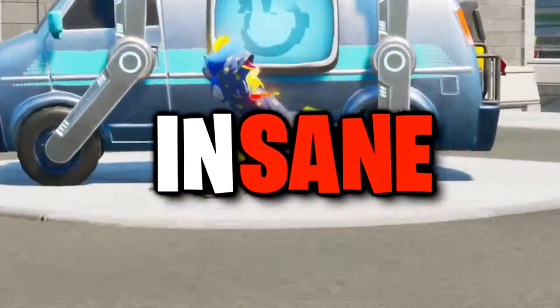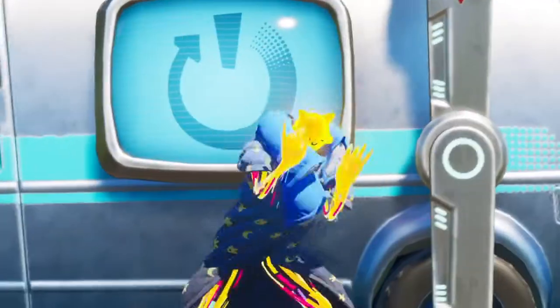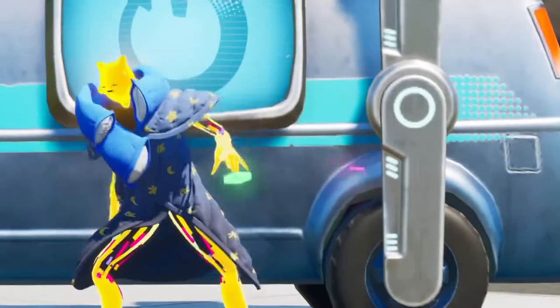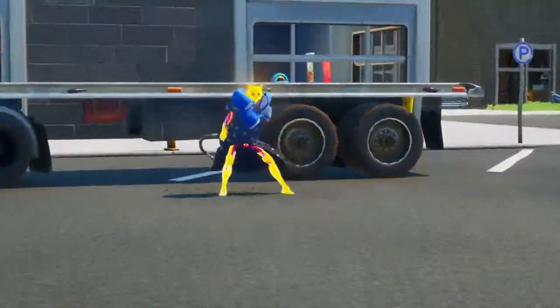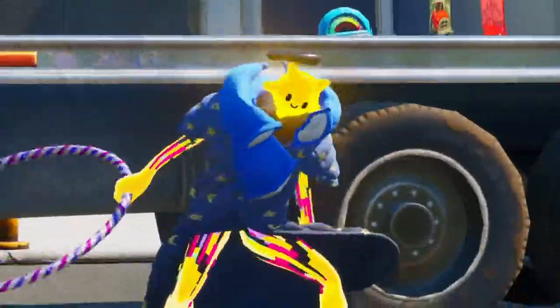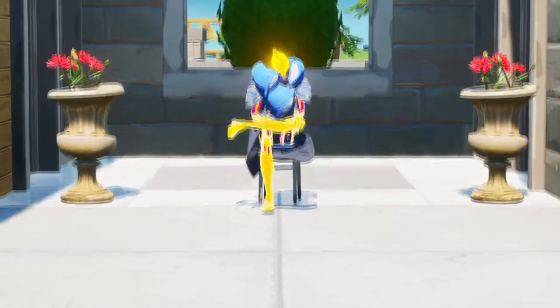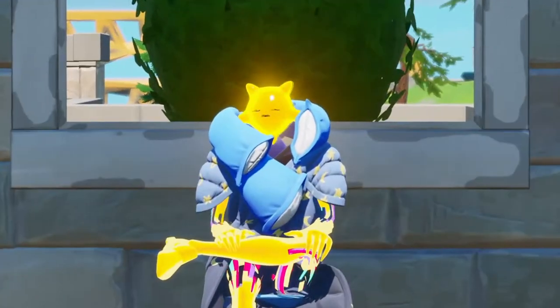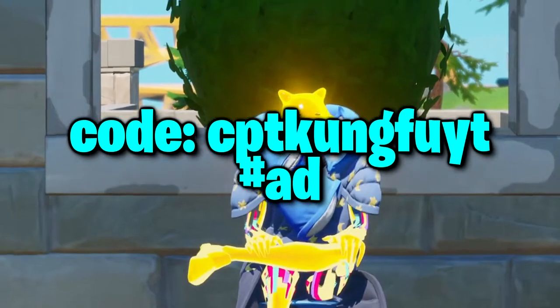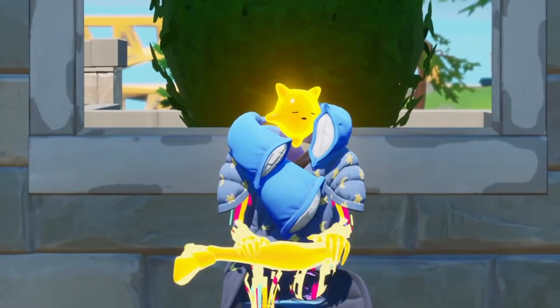The new car update is insane, but people are too busy driving and keep overlooking one of the most overpowered items added in Fortnite — the gas can. Not only do they refuel your cars, but they do tons of damage when they explode, and that's what we'll be messing with. Today we're going to create some insane traps using this broken trick. Use code CPTKUNGFUYT in the item shop, and let's get right into it.